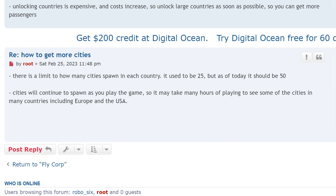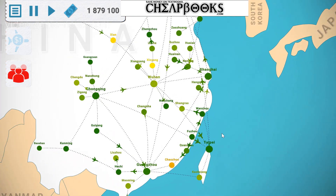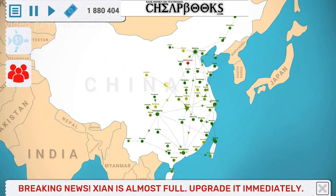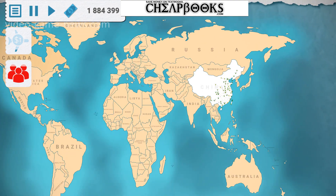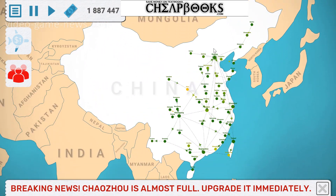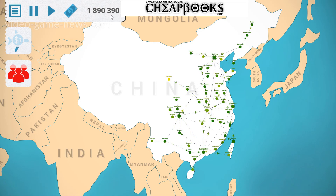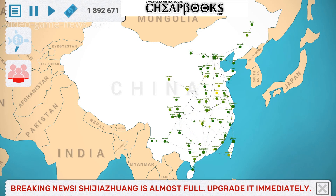So I have China here — this is China for FlyCorp. I have 50 cities open and it's my only country that is open on the map. It has every city connected and it's making lots of money. However, I'm maximizing the amount of money I can make, but I can't make more money because there are no new passengers, no new cities, etc.